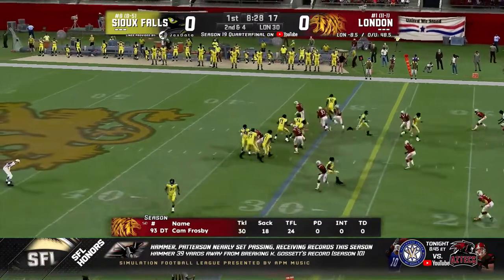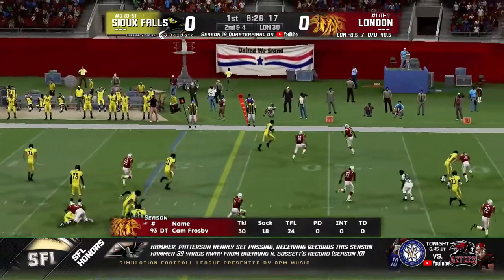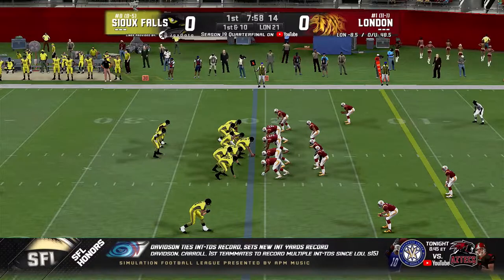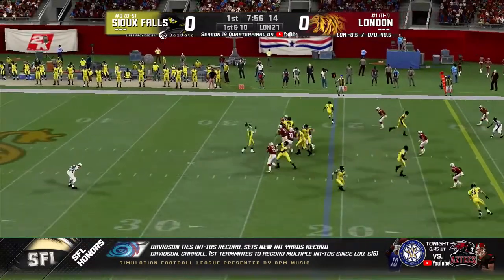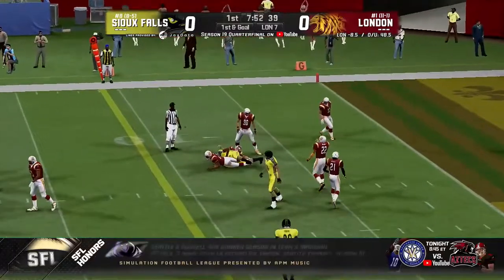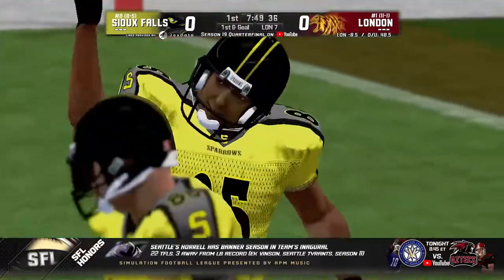Cam Frosby up the middle is the one to watch. Pressure coming, just got it away, and that's a first down catch there to the outside. Two backs in the backfield for Sioux Falls. Tyree looking to throw it again, will fire deep down the middle of the field, and that is caught — first down yardage again, and they are first and goal.